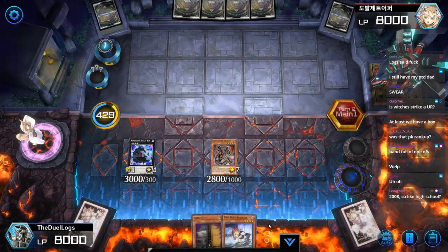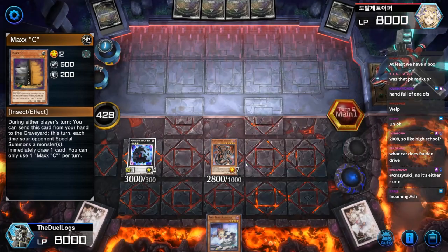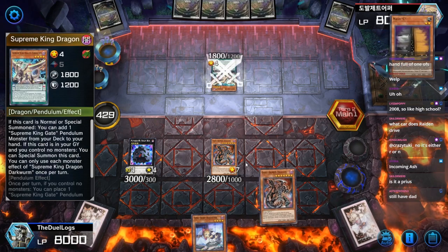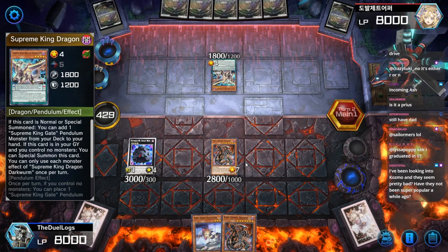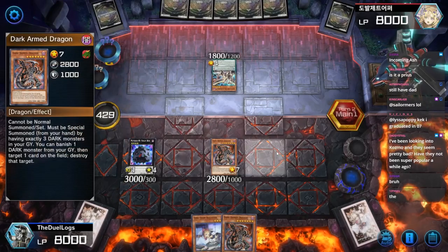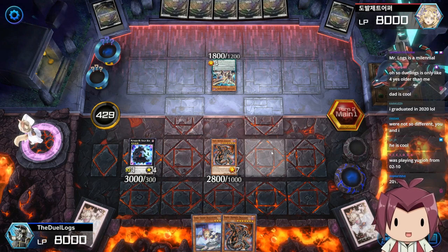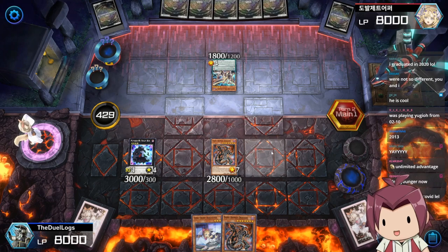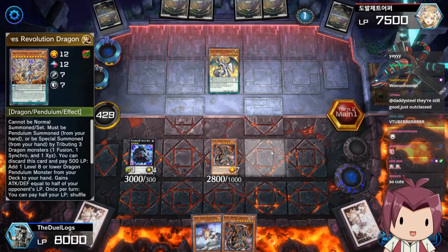I forgot about that — I was like, wait, why can't I chain this? My two backrow cards — all of my protection is gone. Foolish Burial into Supreme King Dragon. Activate Maxi C — there we go. What are you gonna do, activate Called by the Grave? Heck no, give me all your card draw. 2008, so like high school? Only boomers were in high school in 2008. Oh, a VTuber — hello there. It's the Duel Log. Duel Log quit until 2020.